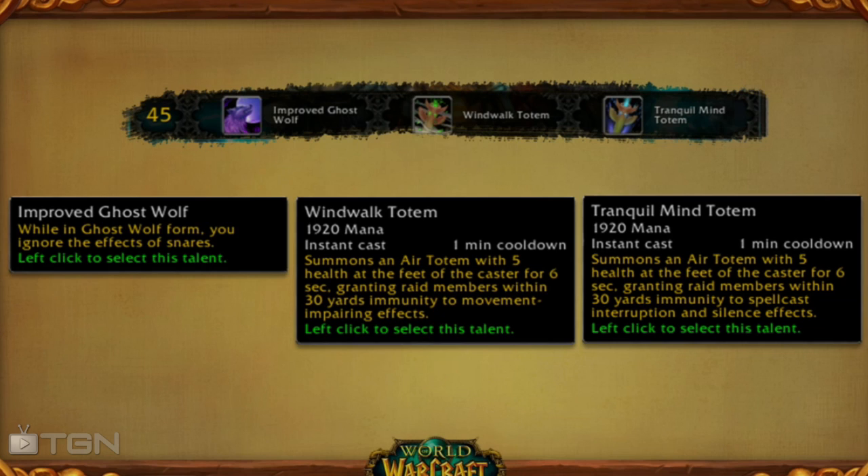For the tier 3 choices at level 45 it's all about being immune to certain effects. You can pick Improved Ghost Wolf, Wind Walk Totem, or Tranquil Mind Totem. Improved Ghost Wolf allows you to remain in Ghost Wolf without being snared, so you can't be slowed down and caught. The Wind Walk Totem puts a totem down for your entire raid allowing them not to be affected by movement-impairing effects — same as Ghost Wolf but in totem form, lasting 6 seconds. The Tranquil Mind Totem does the same thing but prevents interruptions and silences. Please keep in mind Ghost Wolf is only a self-buff while the two totems are raid buffs. This is a hard choice — typically in PvP I'm by myself so I would probably go with Ghost Wolf, but I could also see uses for both of the other ones.